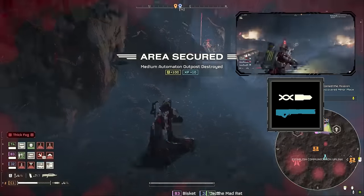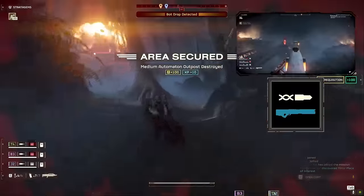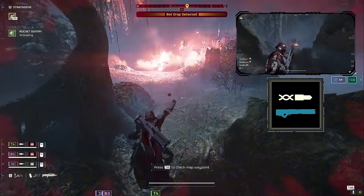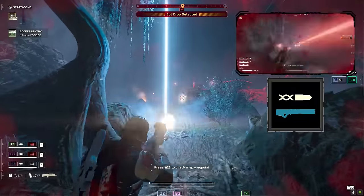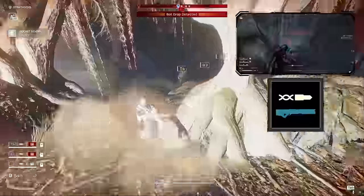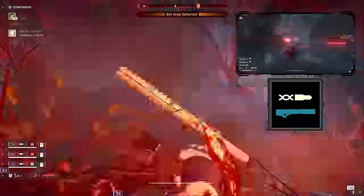For stratagem support, our railguns can help us clear out devastators, armored scout striders, and hulks. It takes out each of these enemies in a single shot, with hulks being the only ones requiring you to hit a weak spot. If you're not a fan of the railgun, it's real easy to replace it with the AMR, laser cannon, or autocannon for similar results.